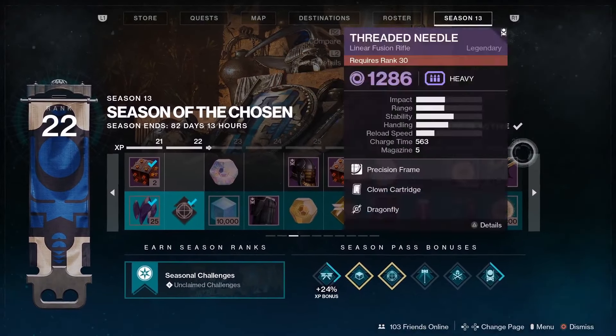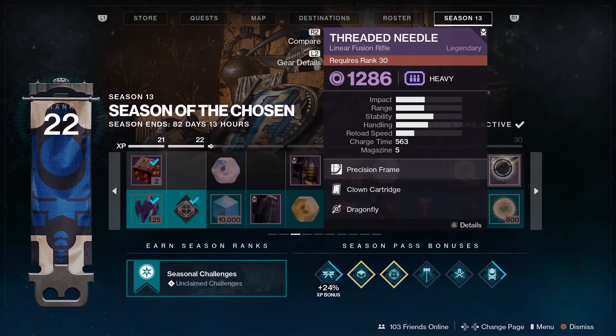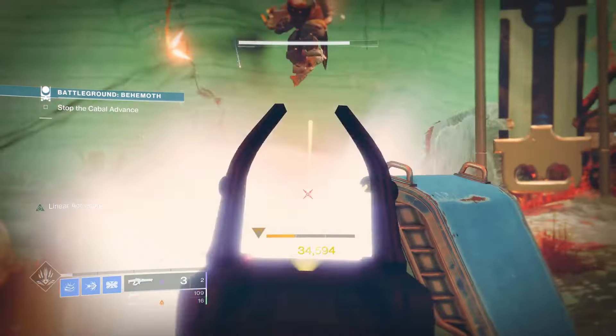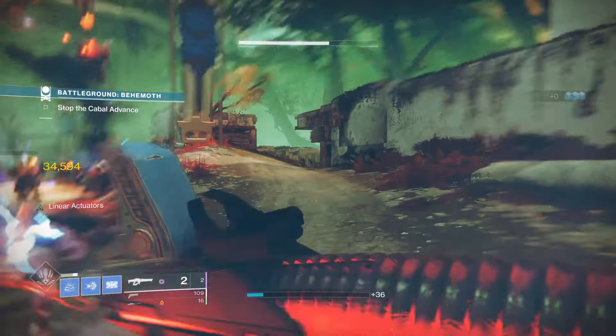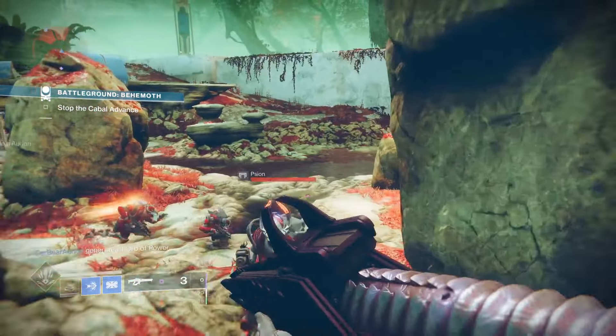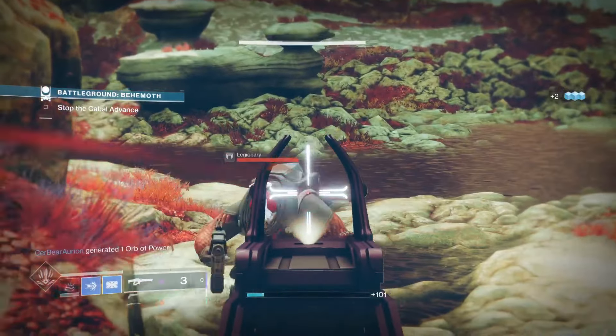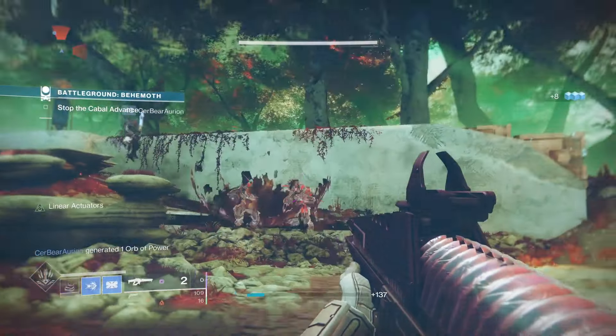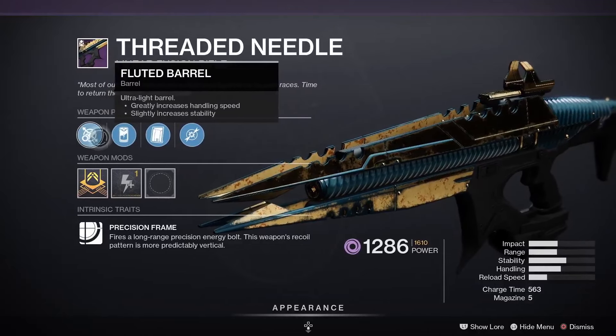You can pick up the Threaded Needle by getting to season rank 30 within your season pass, but that's not the only way — you can also get it to drop from the Battlegrounds. It's a little weird where it's dropping before you're actually able to earn certain weapons, but that's kind of cool if you want to earn some of these before grinding them in the season pass.